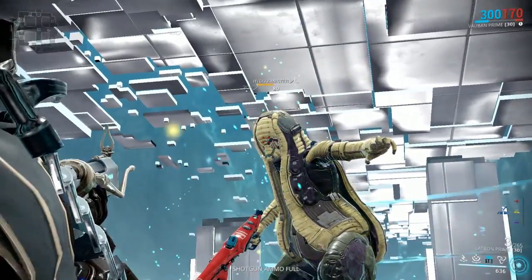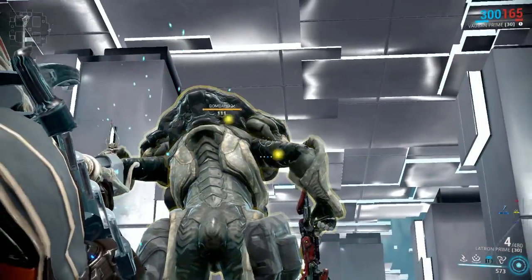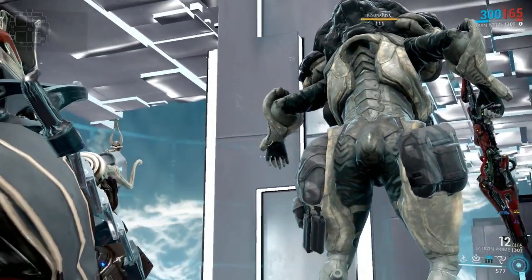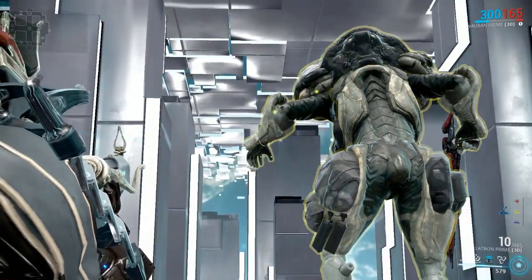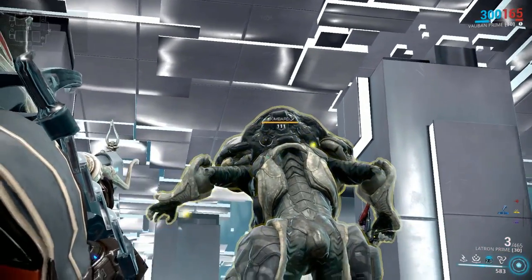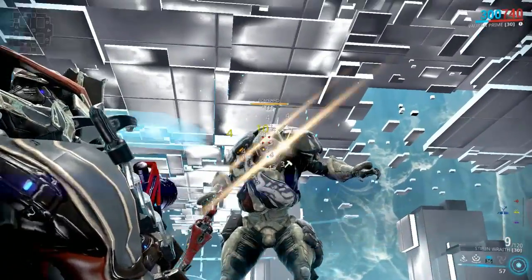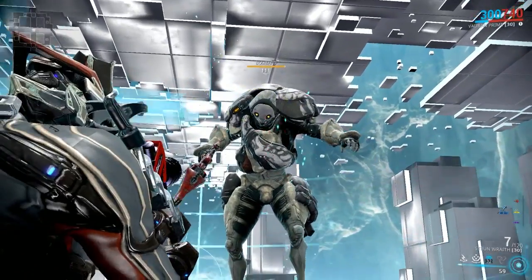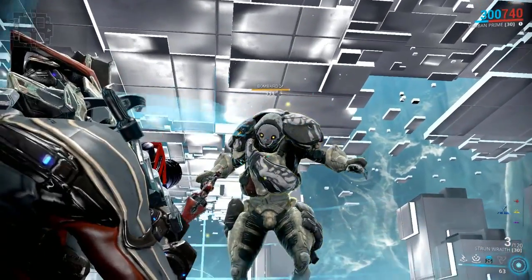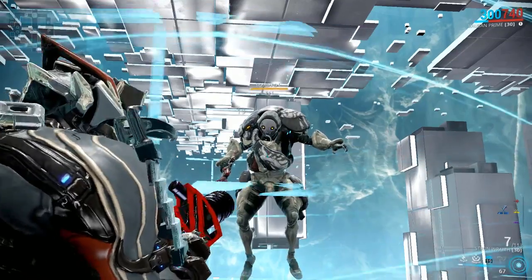Now let's talk about some commonly wondered questions. First: does the armor on some Grineer protect the head from headshots from the back? The answer is yes. So, if you have a high punch-through weapon, can you hit the head from behind or through another body part? The answer is no — the moment it touches a body part, it is registered as that body part's multiplier. Second question: if you use a shotgun and one of the pellets hits the head, will all of the pellets' damage be considered a headshot, or will it be accounted for individually? The answer is that each pellet will be accounted for separately and deal its own unique damage.